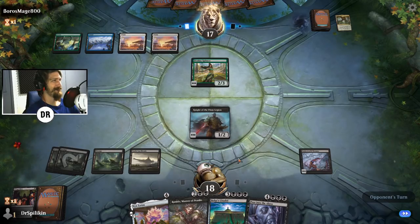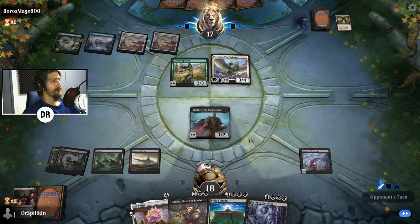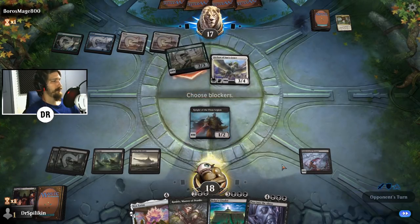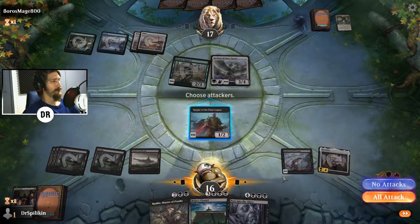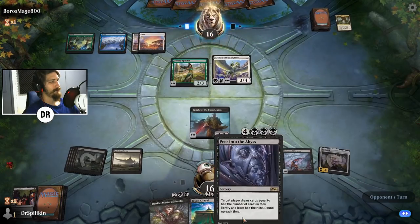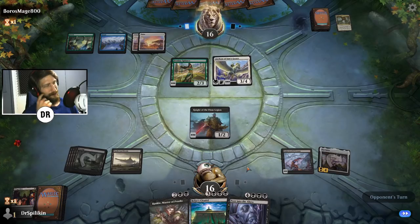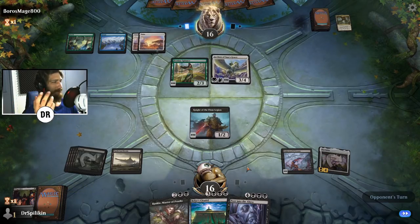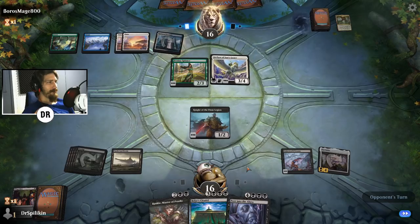Archon of Sun's Grace — them gaining life is actually bad for us. The Destiny Spinner is going to whittle us down. But Nyx Lotus, go! I feel like an evil villain right now. I want my plan to go off and it feels almost too easy — we just drew into exactly the cards we needed. When does that happen in Magic?